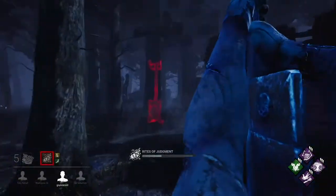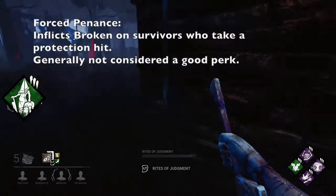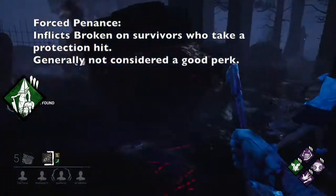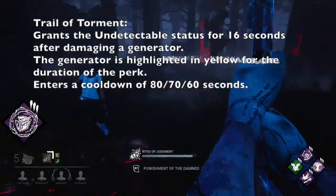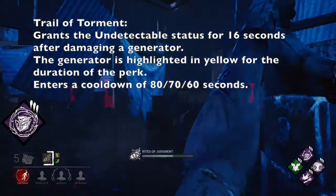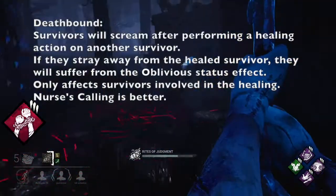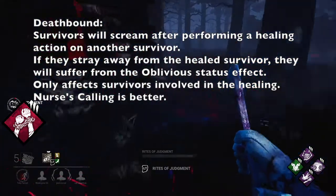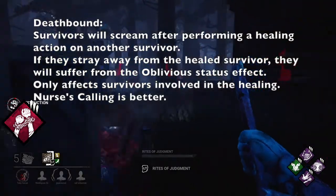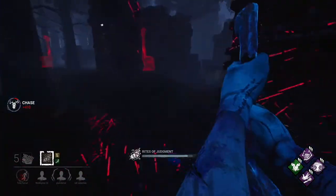For perks, Pyramid Head has three teachable perks: Forced Penance, Trail of Torment, and Deathbound. Forced Penance inflicts the Broken status effect on survivors that take a Protection hit. This is generally his weakest perk, since survivors normally do not find the need to heal immediately after taking a Protection hit. Trail of Torment gives you the Undetectable status effect after kicking a generator and highlights that generator while the perk is in effect. This is not a fantastic perk because the generator being highlighted does kind of give you away. Deathbound causes a survivor to scream after healing another survivor and inflicts them with the Oblivious status effect if they leave a certain radius. This is also not a good perk — Nurse's Calling outclasses it by a lot. This killer doesn't have great perks, so you should ignore them.